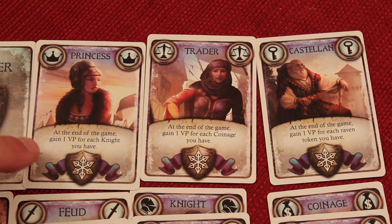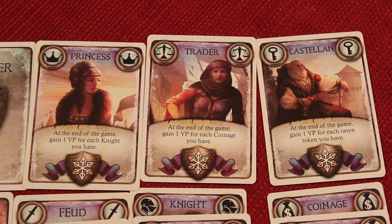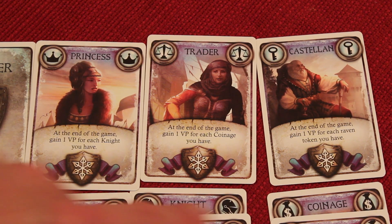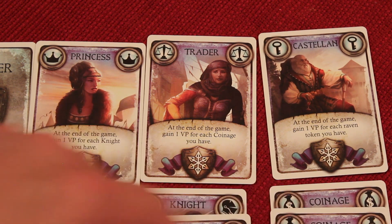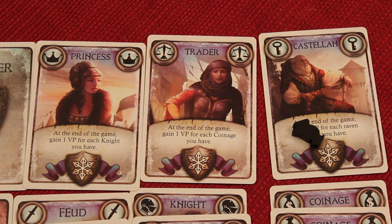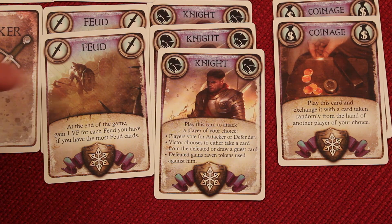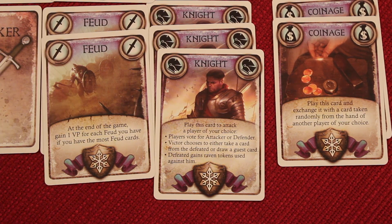For example, the princess will give you one point at the end of the game for every knight you have — not just your knight, you'll be gathering knights from other players. The trade card gives you one point for each coinage card you have, again not just your own cards but others as well. The Castellan gives you one point for each Raven token you have. The feud gives you one point for each feud card you have if you have the fewest feud cards.